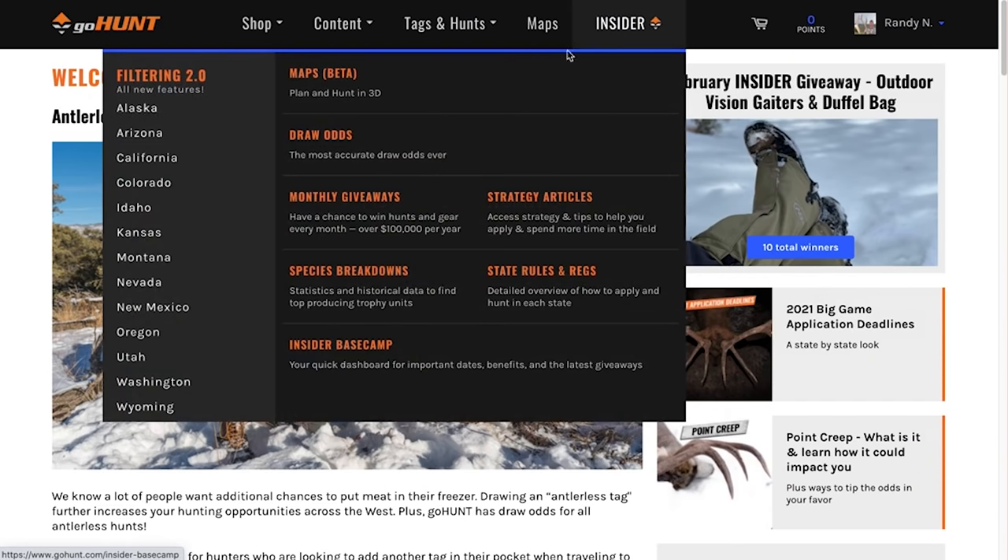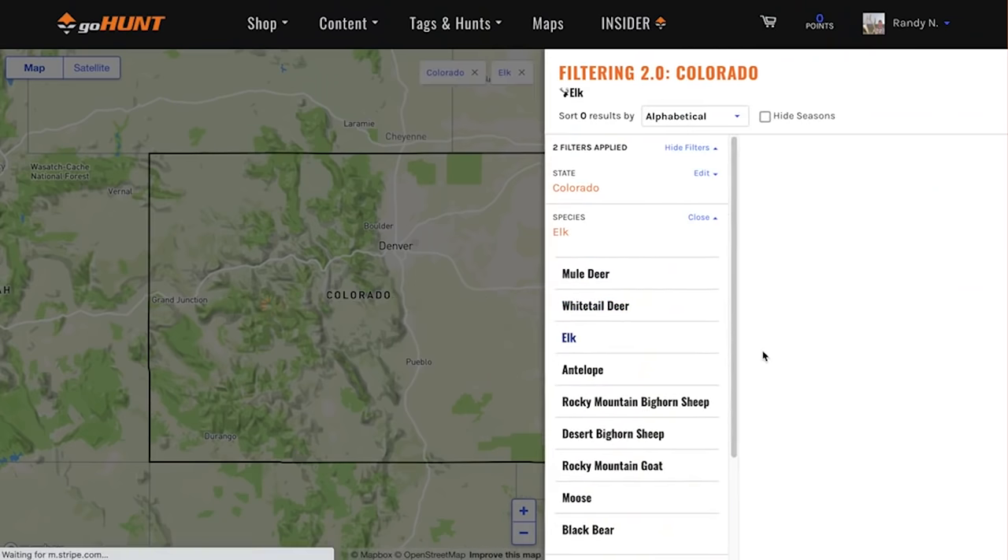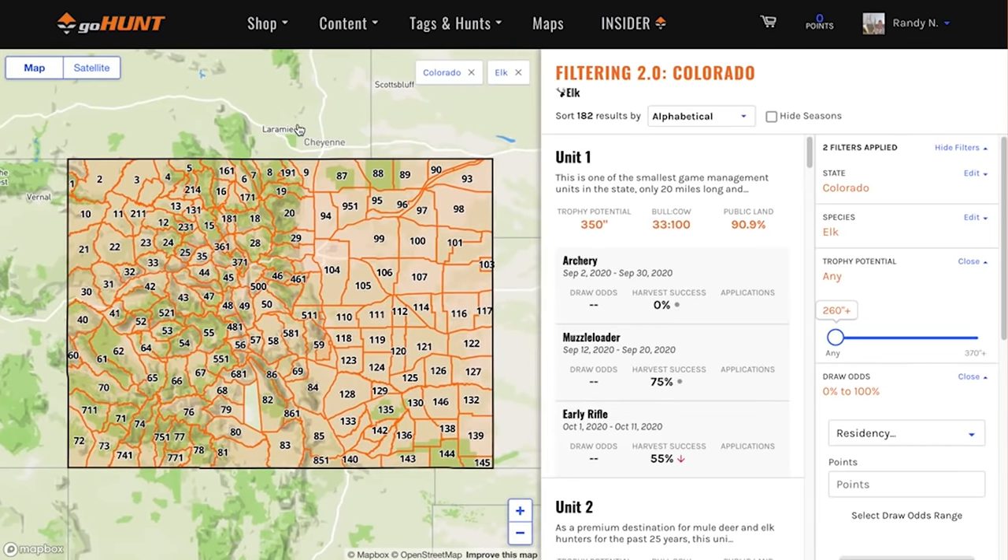The first thing I do is go to GoHunt, click on the Insider, and then go to Filtering 2.0. You pick what state — Colorado — and then once you get into Colorado, this is where it gets really easy. I click on Elk, and it comes up with all the Elk units, but I don't want all the Elk units.